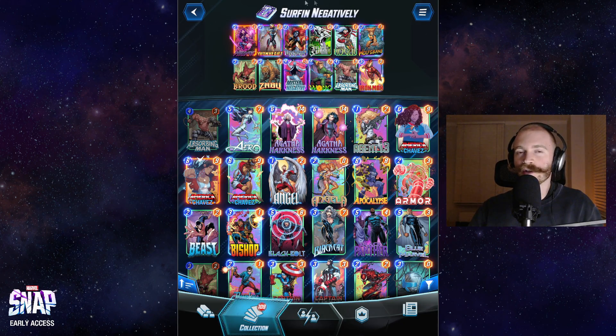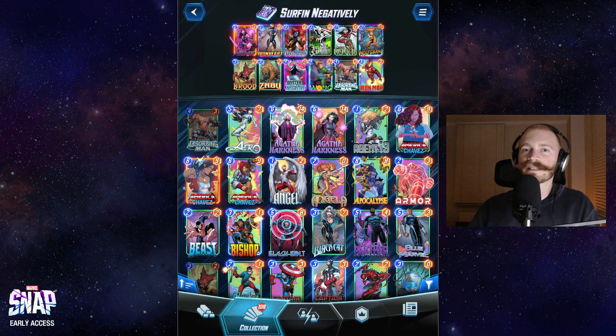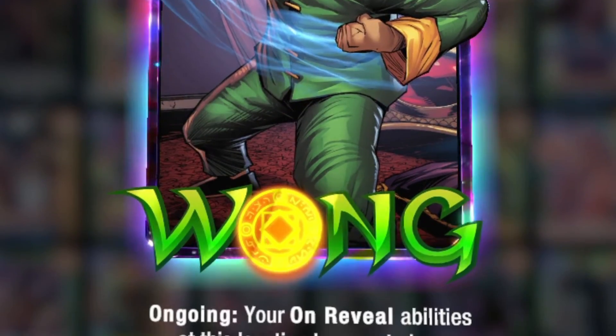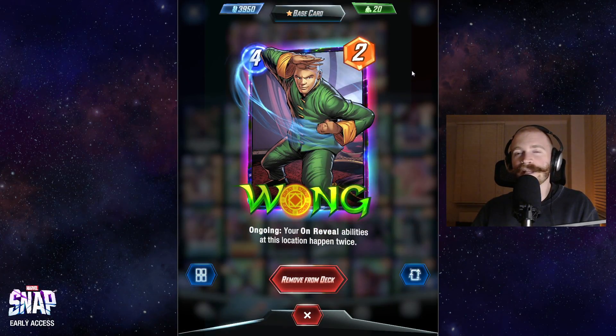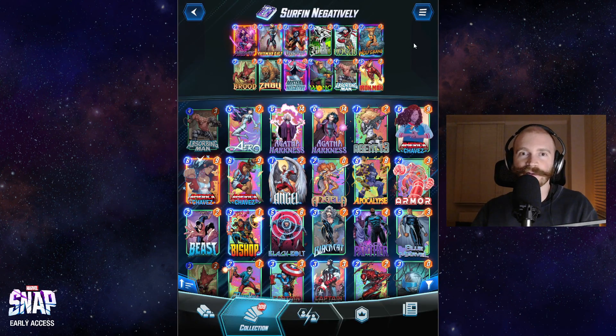Many of these cards also happen to have strong on-reveal effects like Ironheart or Wolfsbane, and that's why it makes sense to combo them with Wong. You can really accelerate those on-reveal effects and of course also double the Silver Surfer effect.